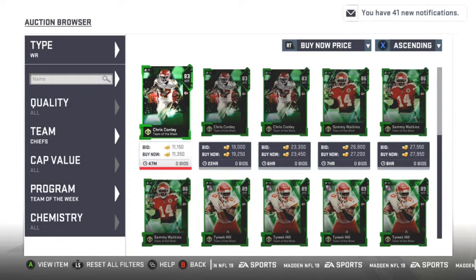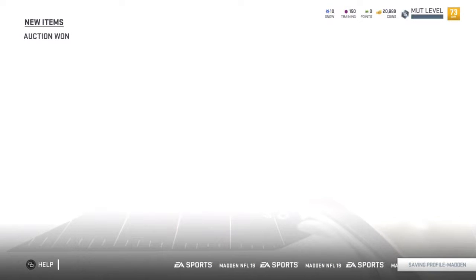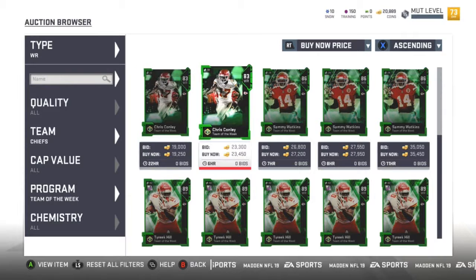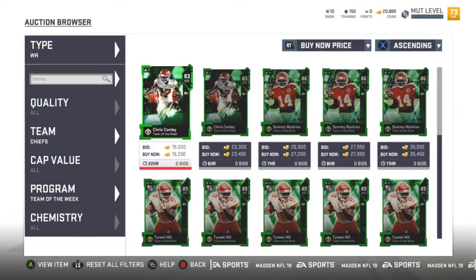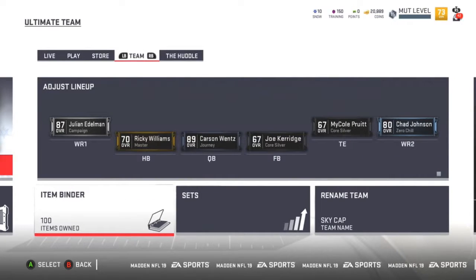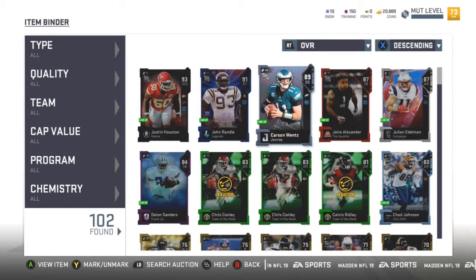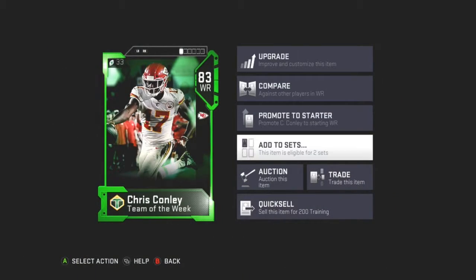Look what I just found under the Chiefs — Conley for 11,000 coins. Good old Conley. I'll buy him. The next one's 19,000 and 23,000 so we'll buy him at 11k and list him. We'll put him for 19k as well. Item binder — use cards — Chris Conley, 19k.